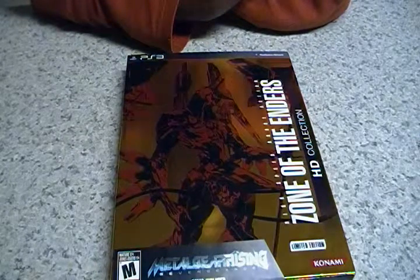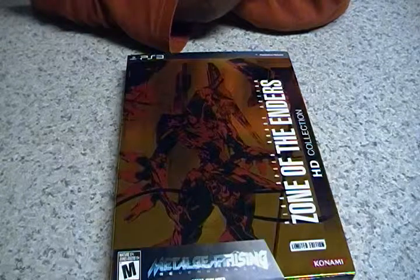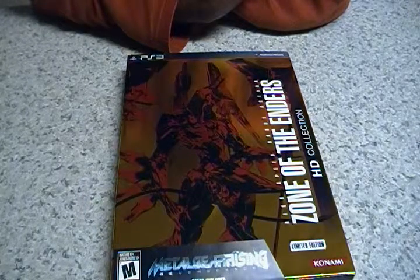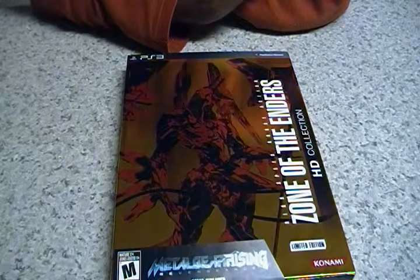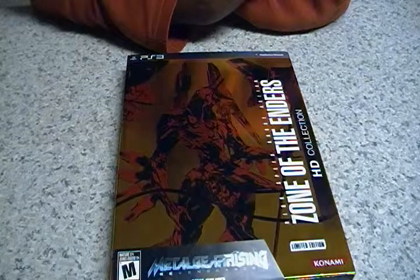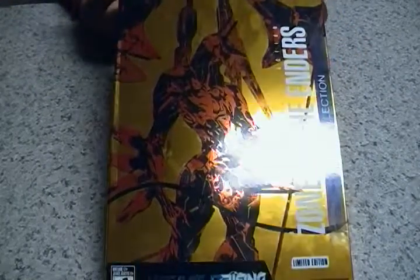The story for the series includes elements prevalent within anime — specifically the struggle between human factions. In this case, it involves the colonies of Mars and Jupiter's moons going against the Earth forces, who aren't too happy about the colonists discovering a new mineral called Metatron, which they are using to make advances in technology as well as weaponry such as orbital frames. What you see here on the cover is the key frame in the series, Jehuty.